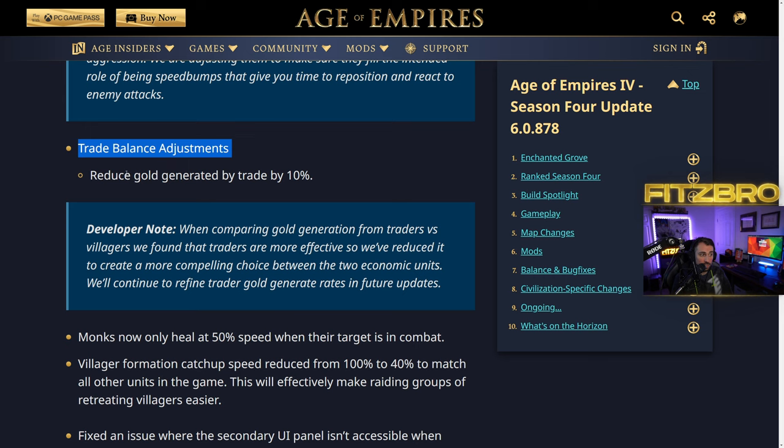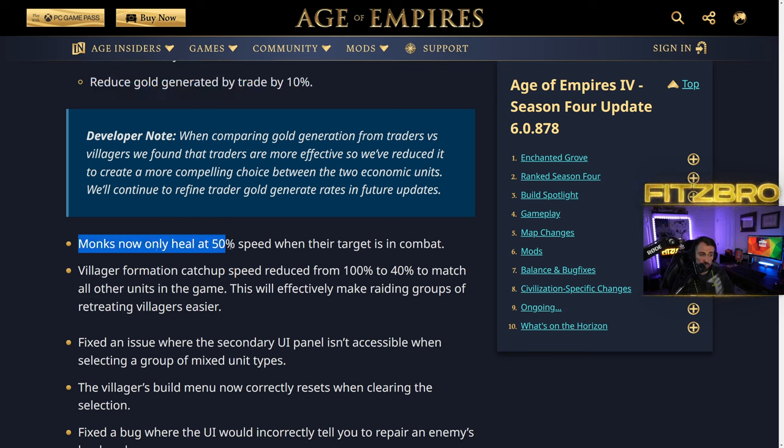This is new and was NOT in the PUP: trade gold generation has been reduced by 10 percent. That's massive — a nerfed trade I've been saying we needed. They found that traders are more effective than builders when comparing gold generation, so they reduced it to create a more compelling choice between the two economic units. They'll continue to refine trader gold generation rates in future updates.